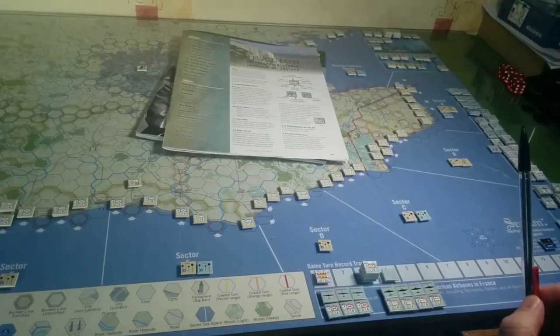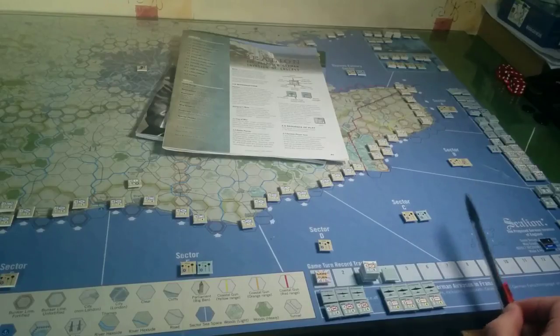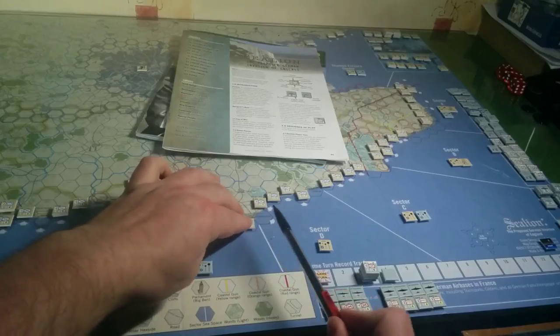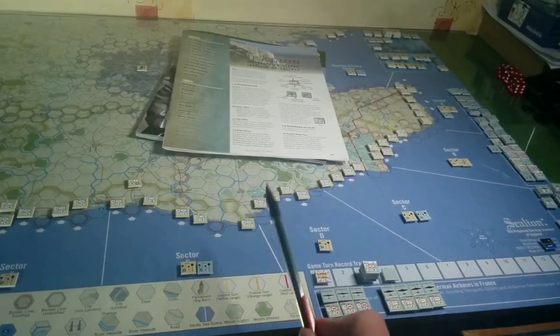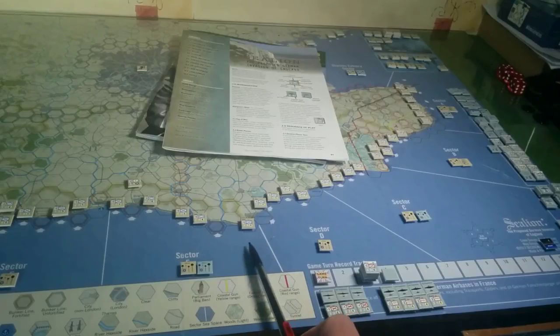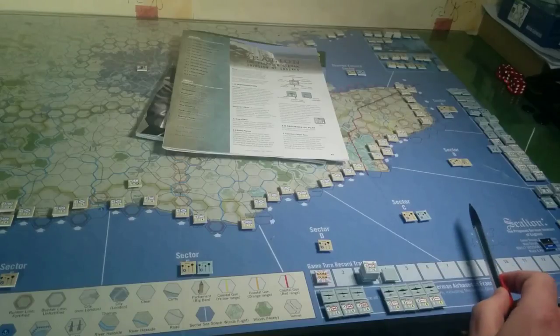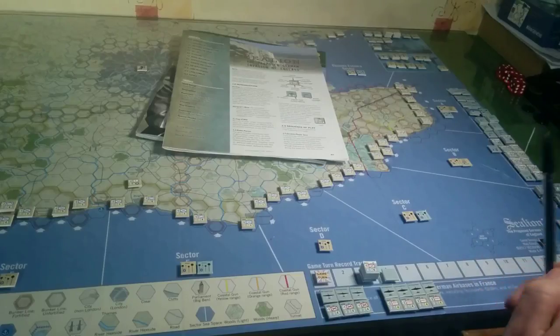You then move on to resolving air combat. The British always get to go first in resolving air combat. The exception is these little pylons — they're part of the British radar network. If the Germans take six of them, they get air superiority and the British lose it. If you've got more planes than the opposition, you can counter-attack. There are rules about which one you should target first and all that kind of thing.